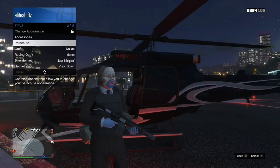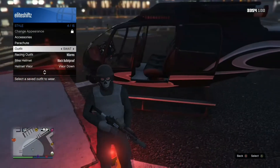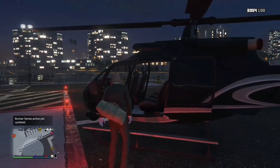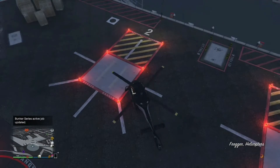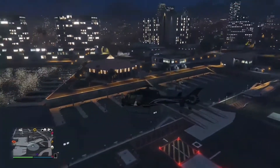I'm going to be changing this to my SWAT character. As you can see, it doesn't have a duffel bag. This glitch takes no more than 10 seconds to do. All you're gonna need is something that you can parachute out of, like a plane or helicopter — anything. I'm flying to a decent height.